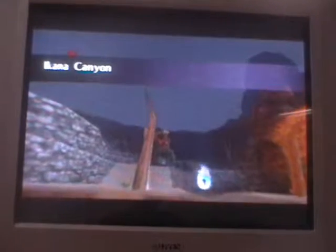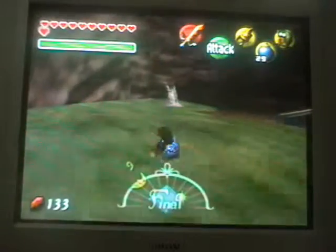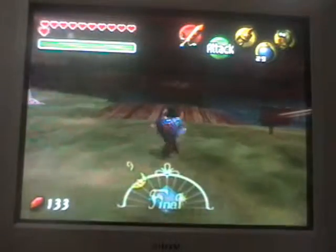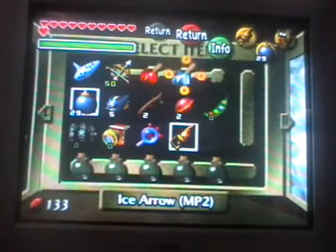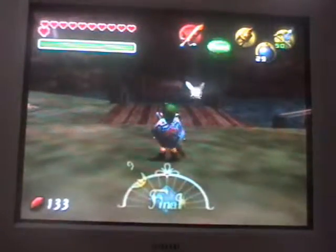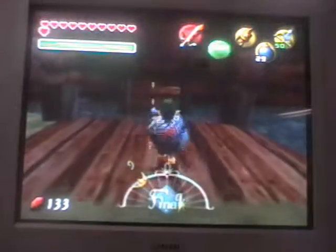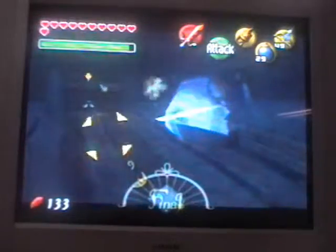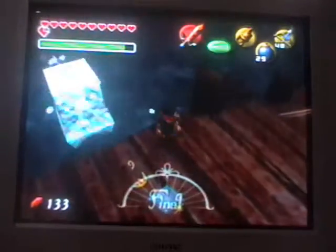Here we are at a Kanya Cannon. Yep, here we are at this place. So one thing we have to do is we're going to need to use our ice arrows. I'm going to have to go up to a Kanya and use that like an owl statue, and then I'm probably going to save back to the first day and then I'll do some of the stuff later on.